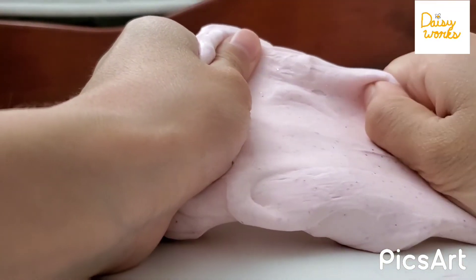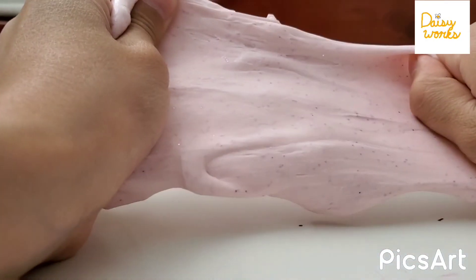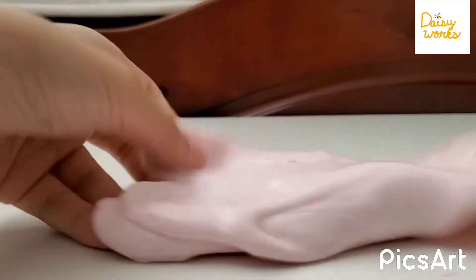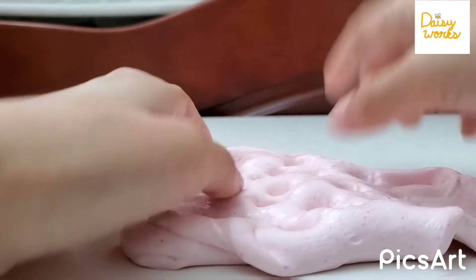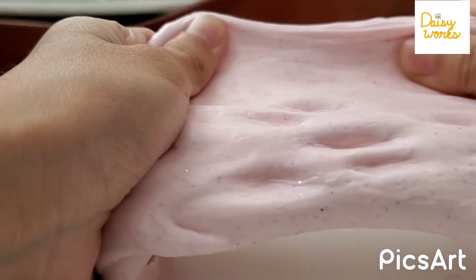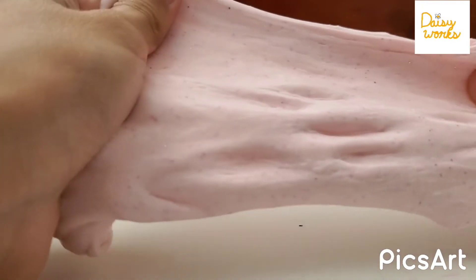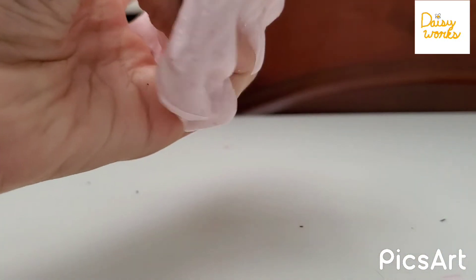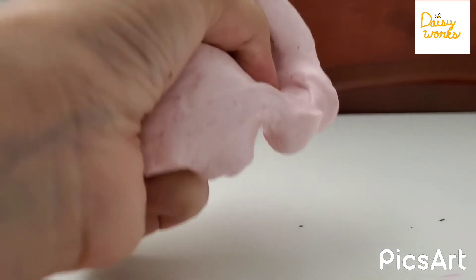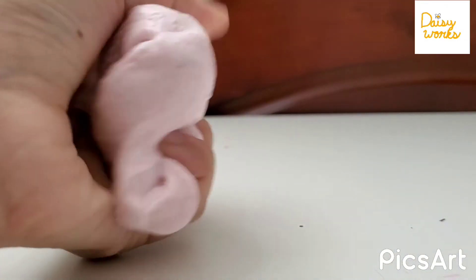It's really light pink on camera. It doesn't really stretch that well, but I like the pokes. You can make bubbles with it, and it makes little sounds when you pop it.